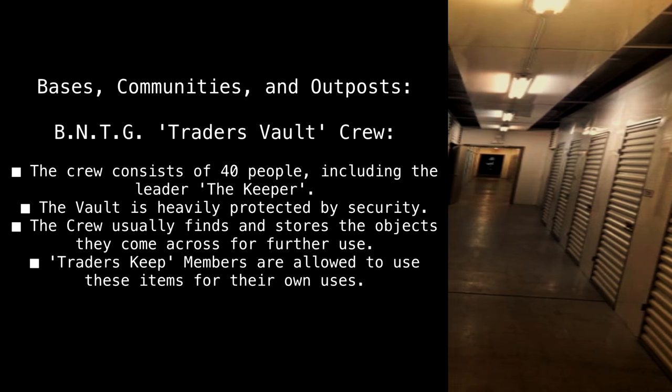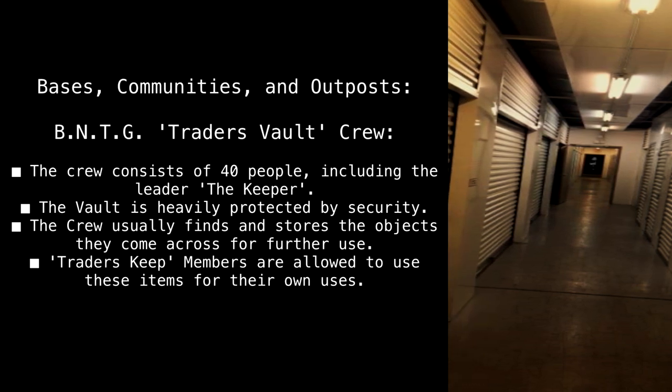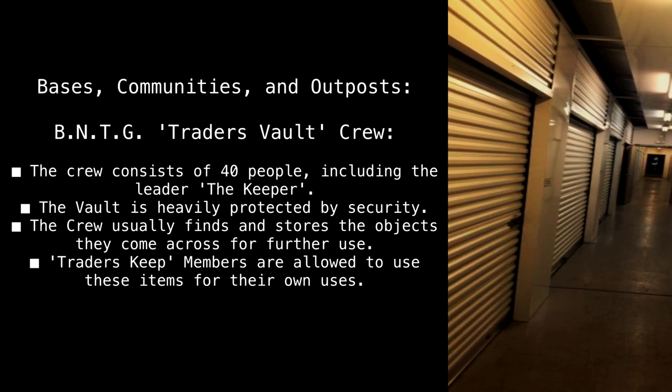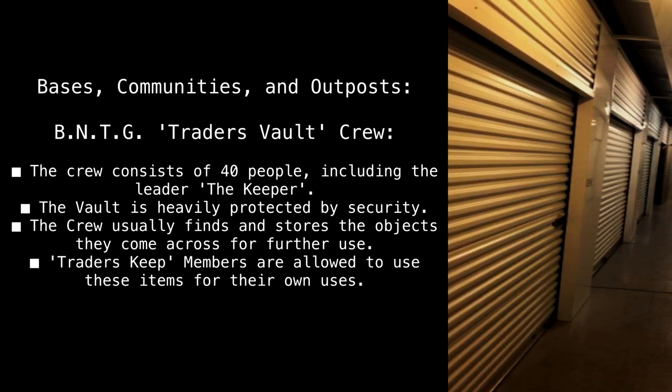Bases, communities, and outposts. BNTG, Traitor's Vault Crew. The crew consists of 40 people, including the leader, the keeper. The vault is heavily protected by security. The crew usually finds and stores the objects they come across for further use.